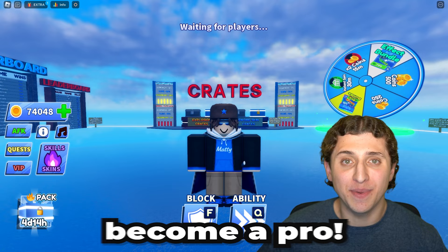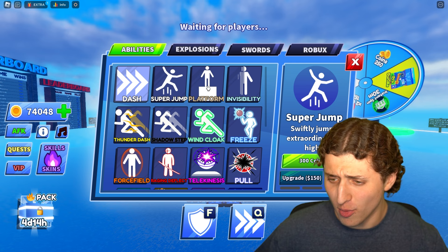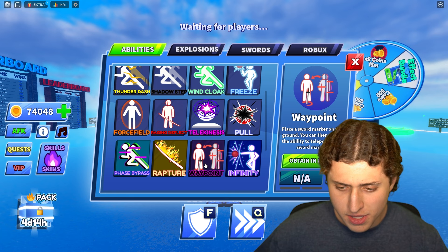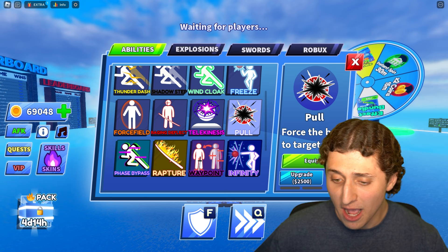Right now I am overloading on coins in Blade Ball because I need to become a pro. I got 74,000 coins in the bank and if I go to the skills tab I have no abilities at all — literally just a dash. I'm not even getting super jump, platform, or invisibility. I would get infinity but it says I can only obtain it in a pack. However I could buy the pull ability — it only costs 5,000 coins, which is nothing.